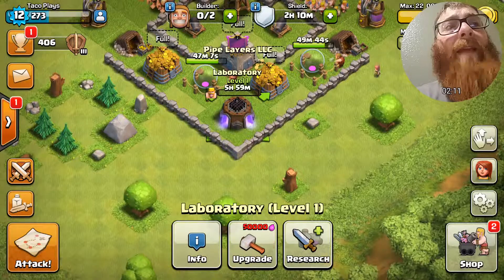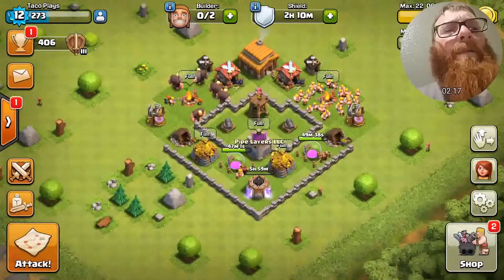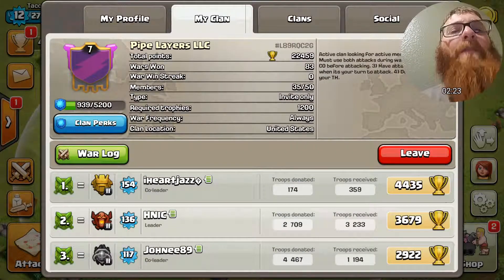On my main account, Taco Mountain, it takes like 14 days to upgrade a troop now and that is ridiculous. I'm actually not going to do any raiding on tonight's episode because I wanted to do something else.